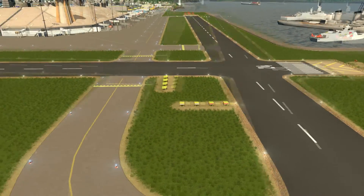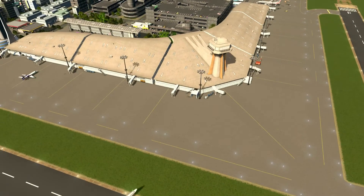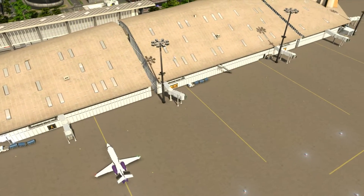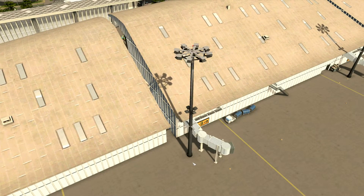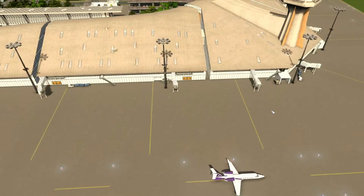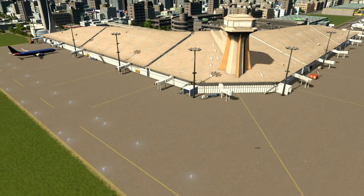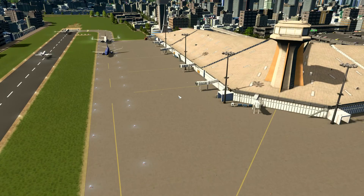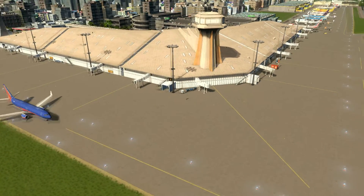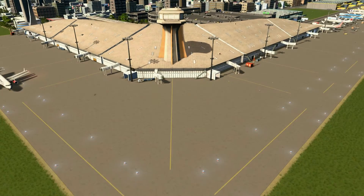There is nothing special about this terminal — it's the default terminal that came with the After Dark expansion. I only added some lights on the default apron lighting; I placed another light and downloaded them from Steam Workshop. You will see the difference when you see the night view of the airport, and you can adjust them according to your lighting preference.